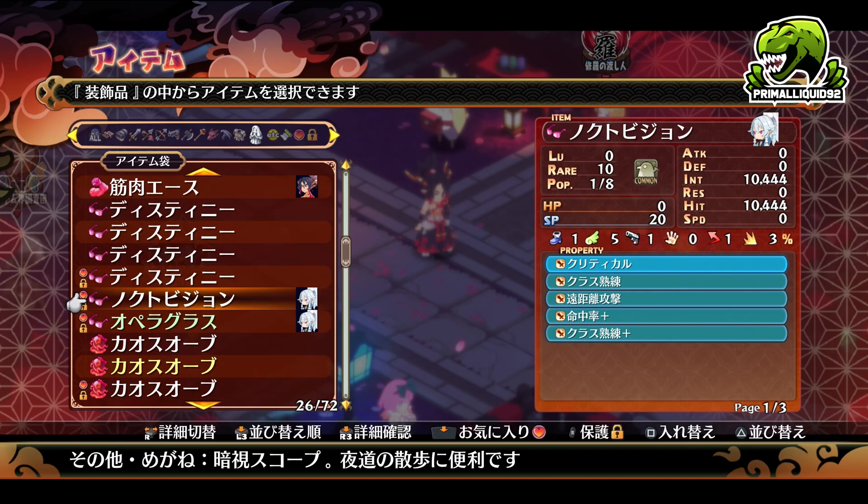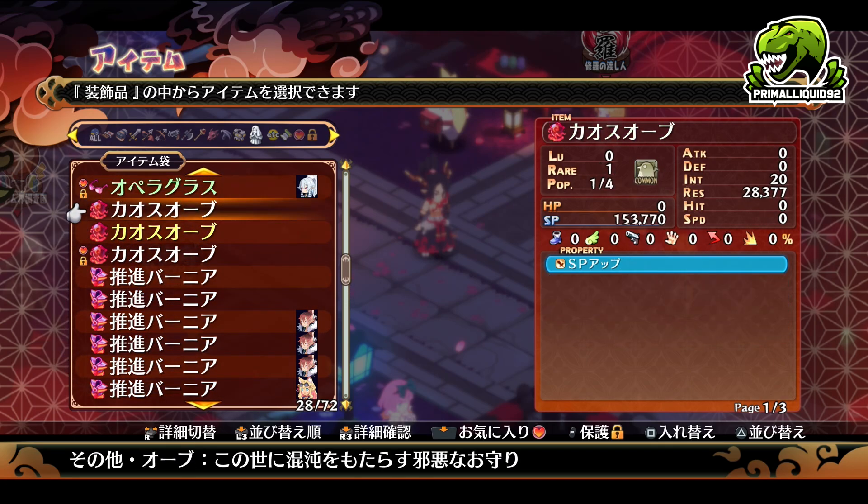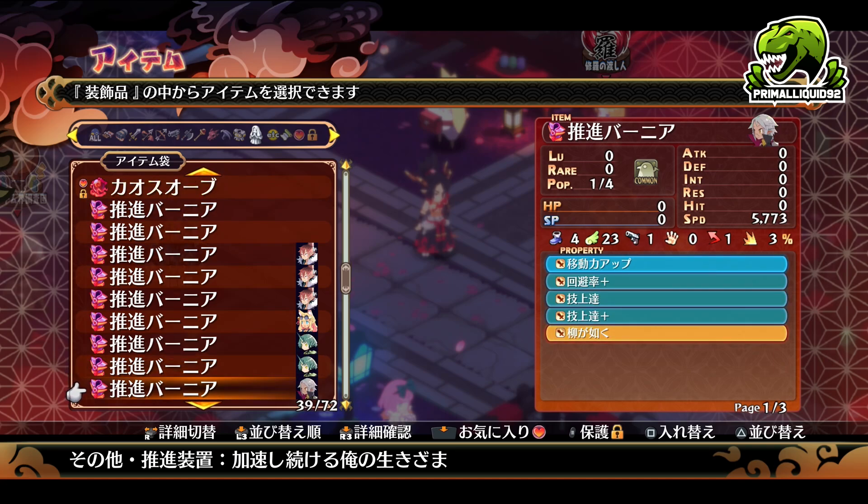Then we have orbs, which increase your mana gain and your elemental resistance. So if you are farming mana or you want to improve your fire resistance or your water resistance, orbs are a really, really good way to go about that. We also have movement items, like the veneer and froster — these ones are actually really, really good because they provide extra skill experience as well.